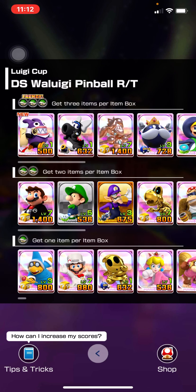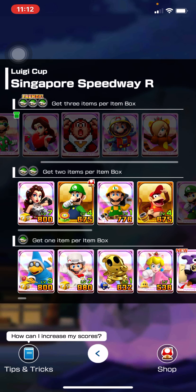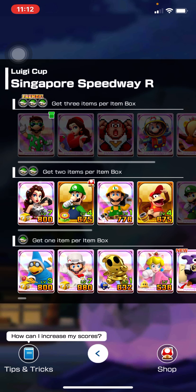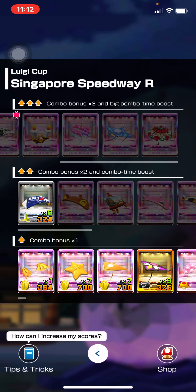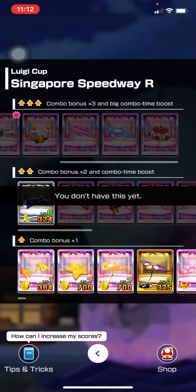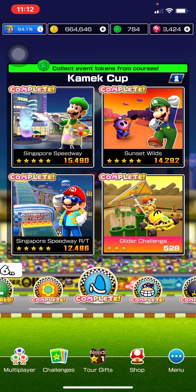Looking at this last track, this is probably where Rose Pauline or any other character in this pipe would be useful. But there were plenty of opportunities to get her before, so a lot of you might already have her. That parasol glider is in this one, but I believe it was also a spotlight in a special pipe before, so a lot of people probably have that glider too.